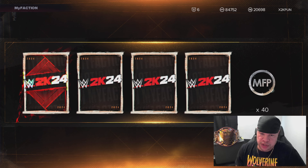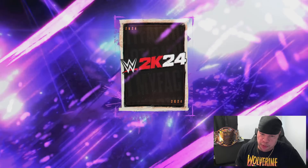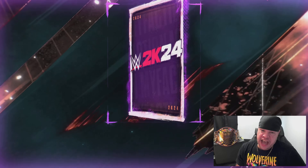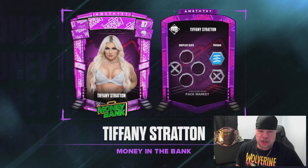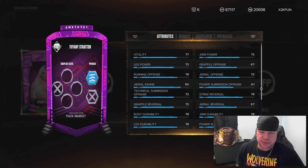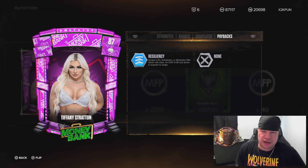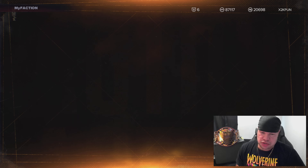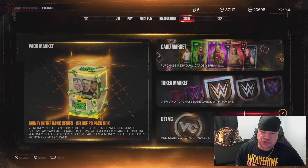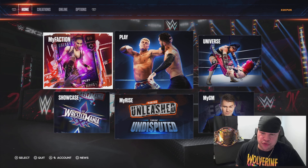We get the glow! Rubies were glowing in the last promo, so I hope this is not a Ruby. I hope it's an Amethyst — we need to see purple. It's purple! Can we see Tiffy Time? It's Tiffy Time — let's go! We get one of the cards we need to retain our title. Let's take a look at her: she has Stain Like a B on level 2, Pain Train, Energetic Opportunist on 3, Dive Bomb on 4, and Resiliency as a payback. That is looking like the best Tiffany Stratton card in the game.